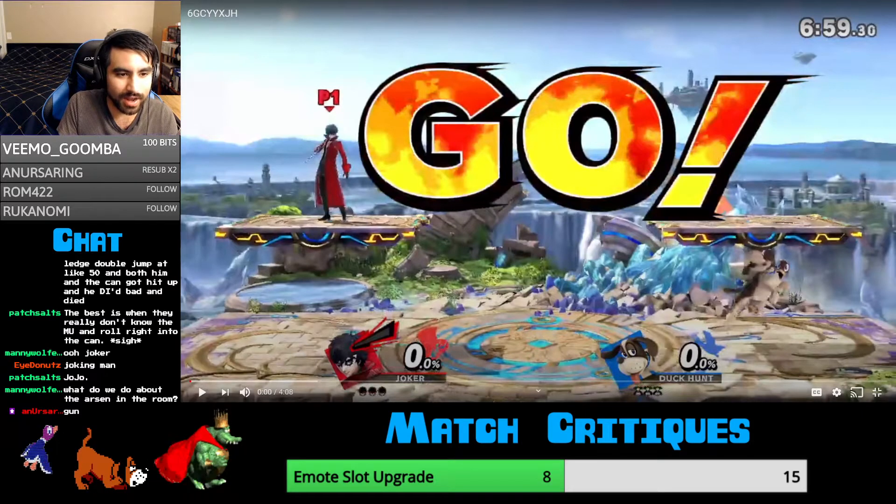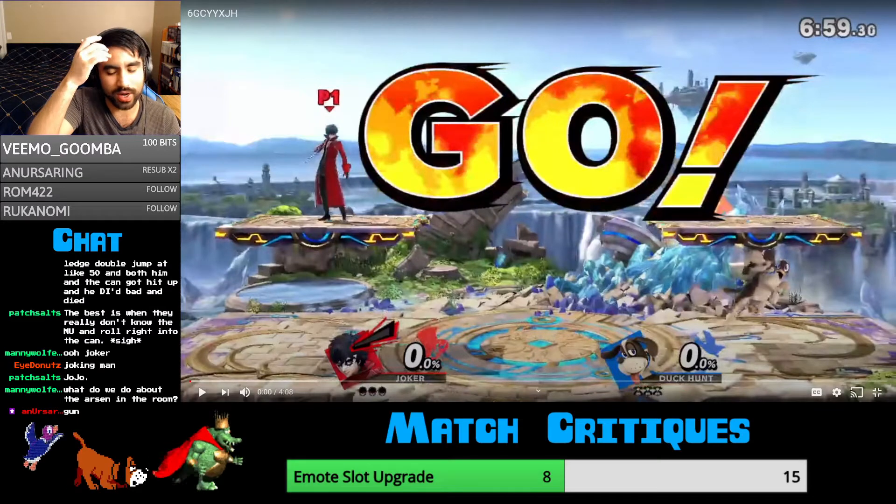And depending on how the Joker knows how to use their tether, it can be a little bit annoying to edgeguard him. But the good thing is you can still ledgeguard him fairly easily once he gets to ledge, so that part's not as much of an issue. The main thing is just knowing how to fight him. In a lot of ways, you treat the neutral pretty similar to Sheik in the way that you want to keep him out. He has the same type of low profiling, and his frame data is not as good, but he has much better range, which helps quite a lot.